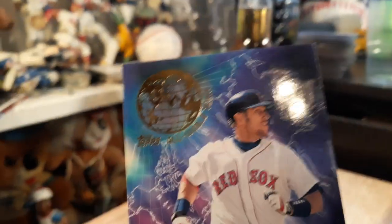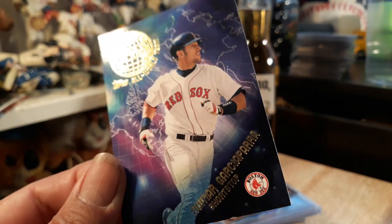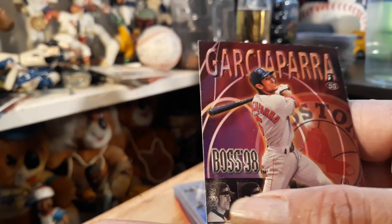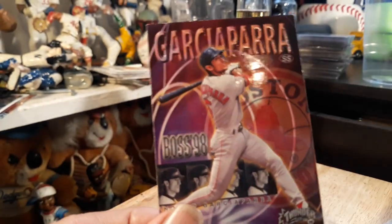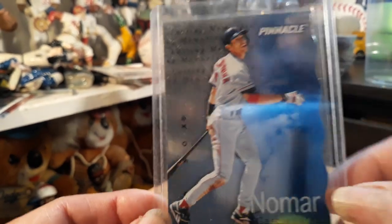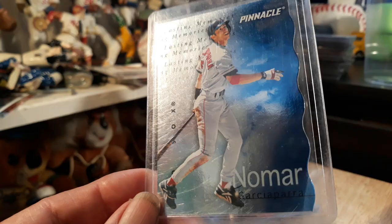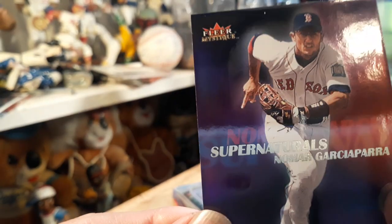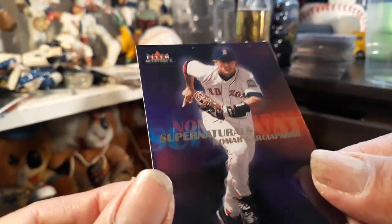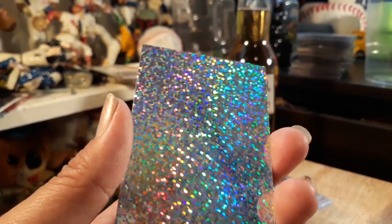Upper Deck Star Attractions — beautiful shine. And the nice Topps All World gold foil of Nomar, short stop. Embossed, nice. And the '98 Pinnacle brass knuckle finish, some shiny blue. Check out this Fleer Mystique Supernatural — yeah, tell me that's not awesome, rainbow as hell. Look at the back!